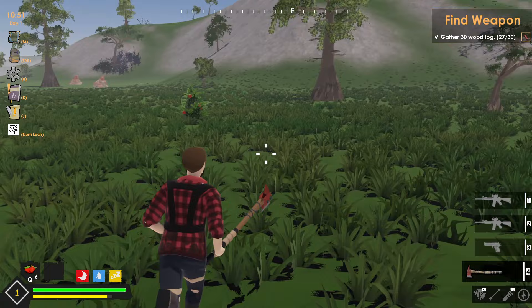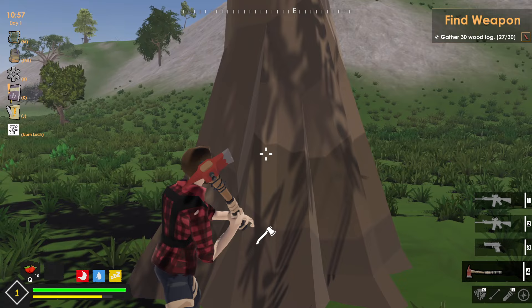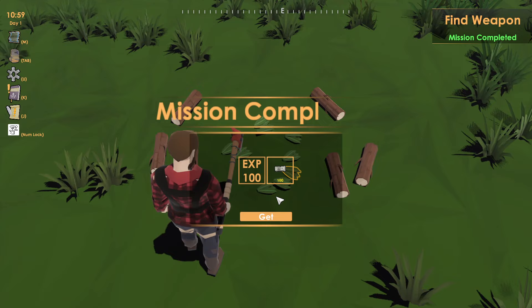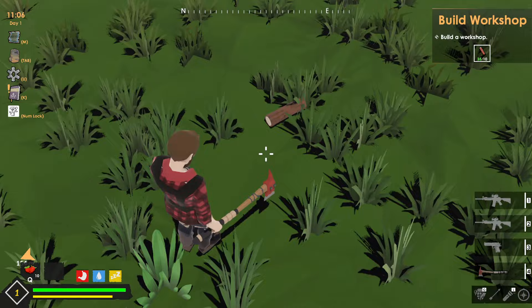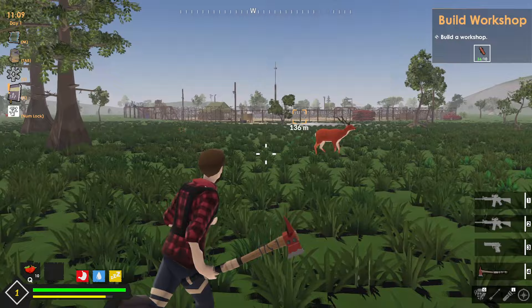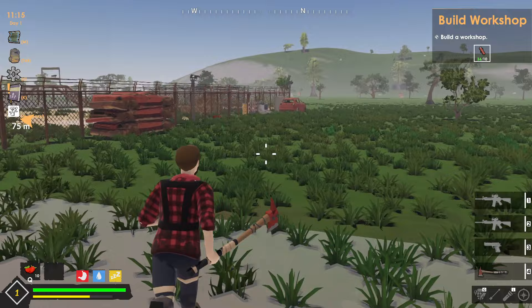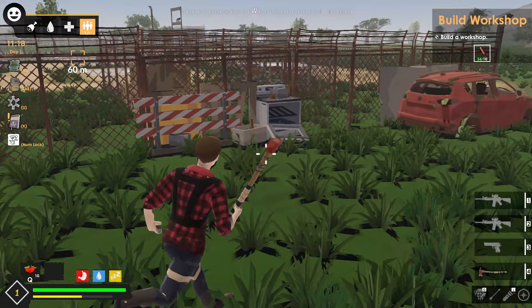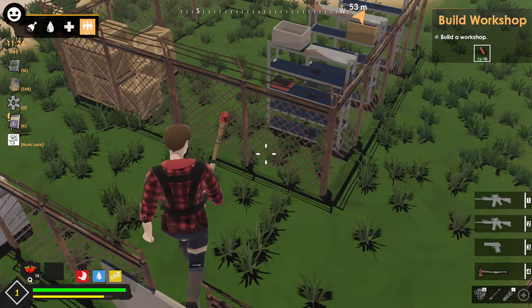There we go — three more logs. We'll grab these berries as well. So we got a hundred-something XP as well. Pick the leaves up. Build a workshop — it looks like it wants me to build it over there. We'll grab these just in case. It wasn't a rock that I saw, it was just the way the plants look. Car over there. So I haven't even read the blurb about this game — I don't know what's kind of in it.